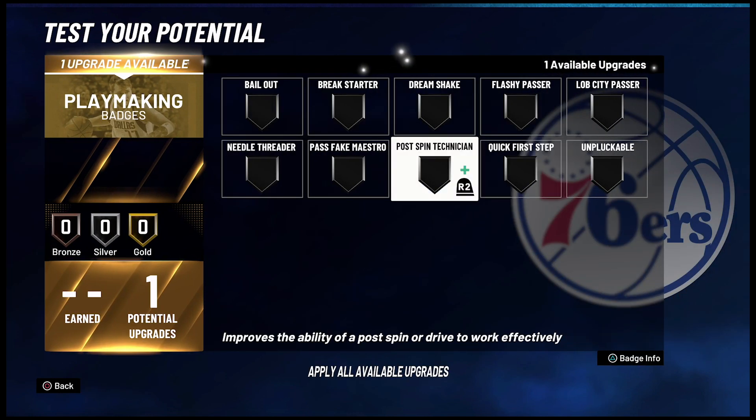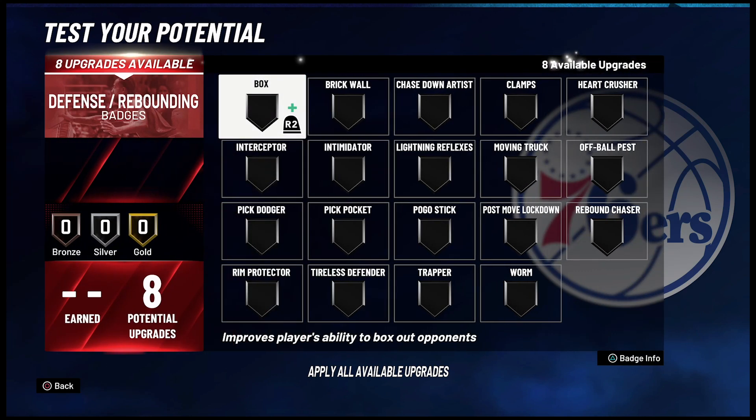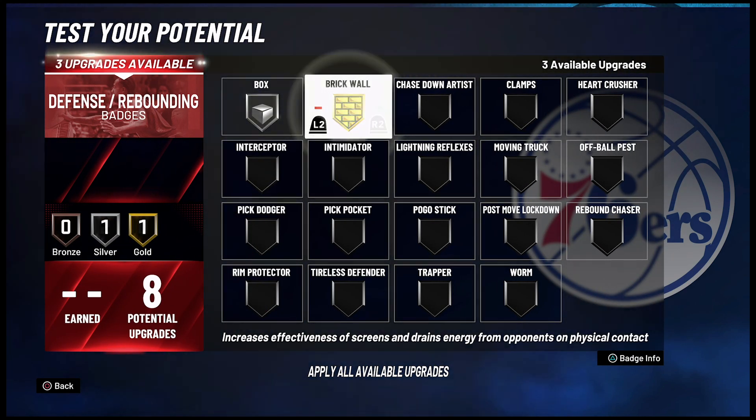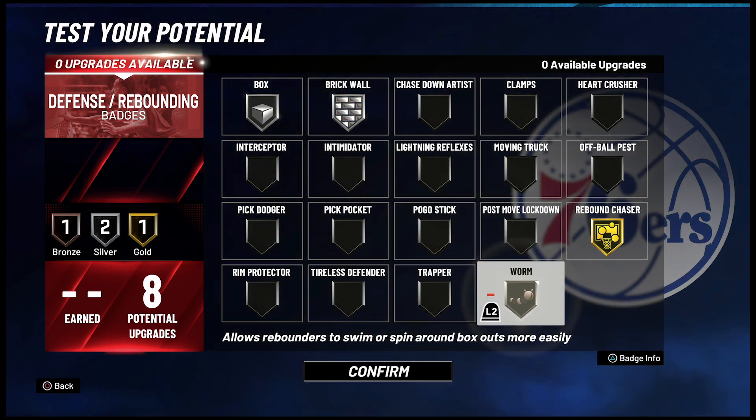For the one playmaking badge, you're going to put it on post bin technician. For your defense and rebounding badges, you're going to put box on silver, brick wall on silver, rebound chaser on gold, and worm on bronze.